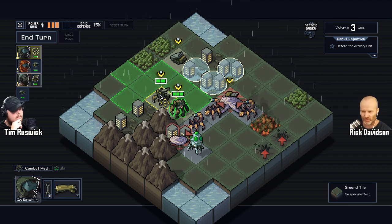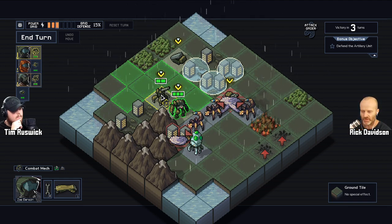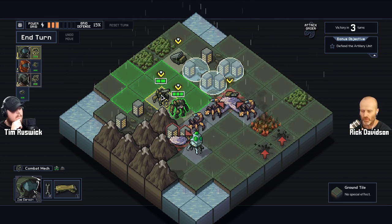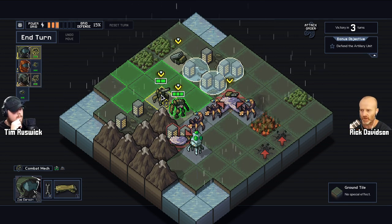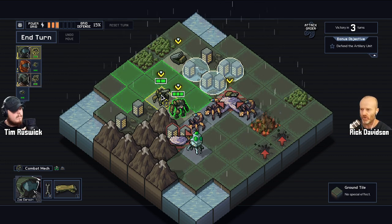It's very clear what you can do, what you can't do, what you should and shouldn't do. There's a tile that's on fire, there are little red arrows showing where a new enemy is going to spawn. It's not getting in the way of the game, but it's so clear what we need to do.